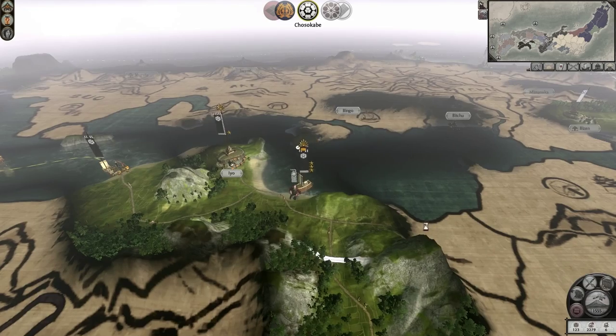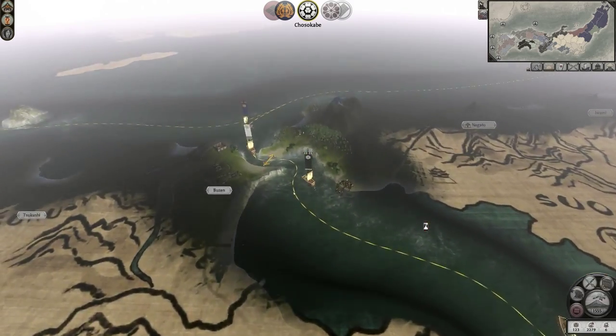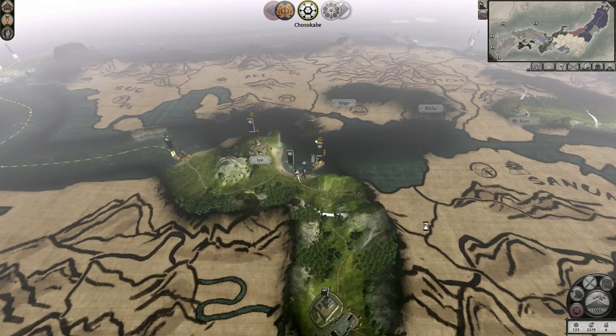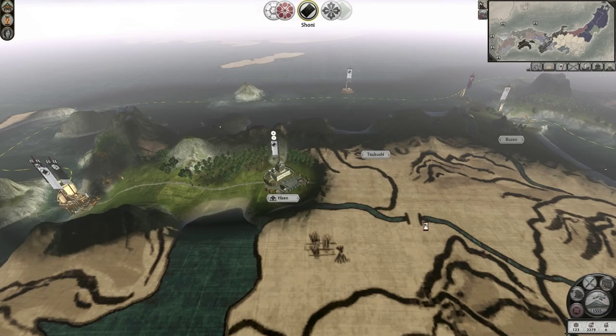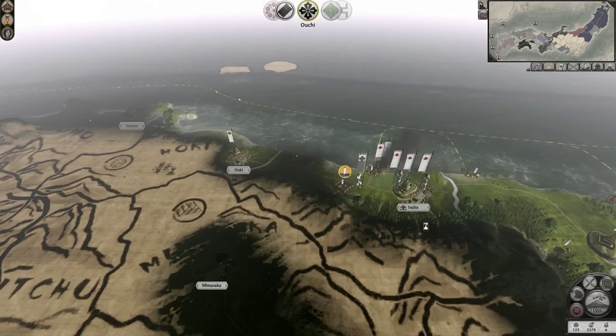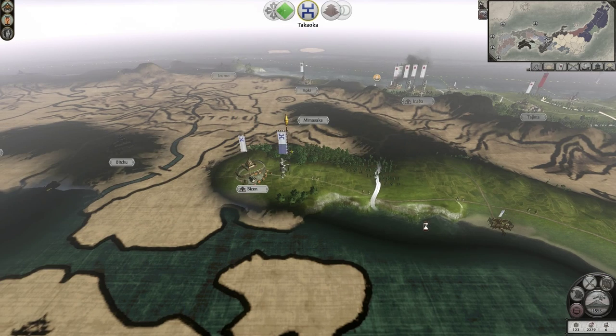I still think it's weird that that was just a scabia army on that navy and they managed to ambush me there. I don't see any way that's possible for them to ambush me there — there's no ambush position there. Like if this was Rome 2 it'd be a different story, but it's not. It's Shogun 2.